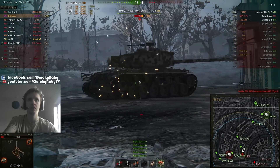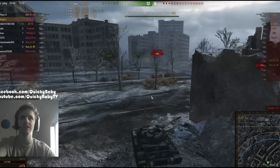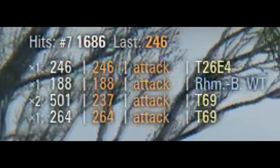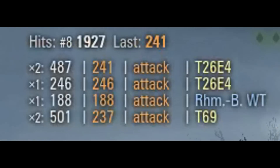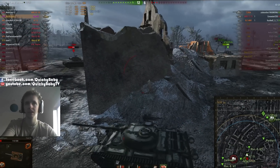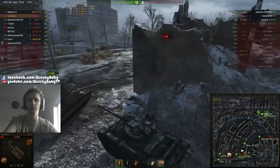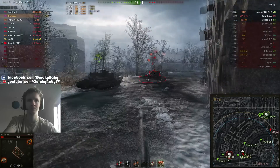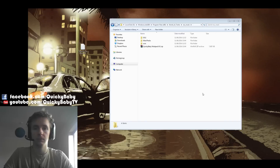Finally, there is a hit log in the top left corner that tracks your damage. As you can see we have done 1,686 damage so far, which is useful for getting a feel for how well you're doing in the battle, or if you're close to earning your Ace Tanker badge in a tank you're just missing it on.